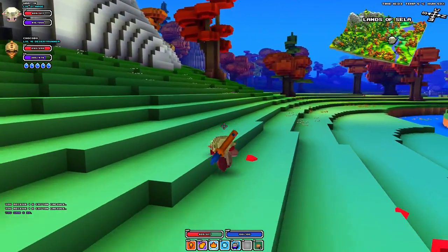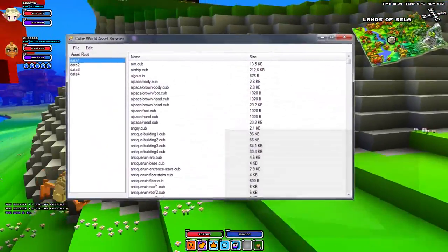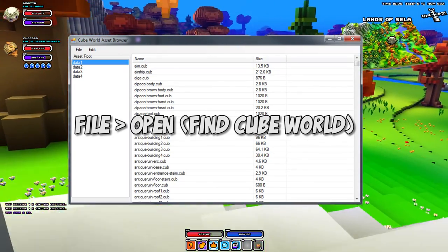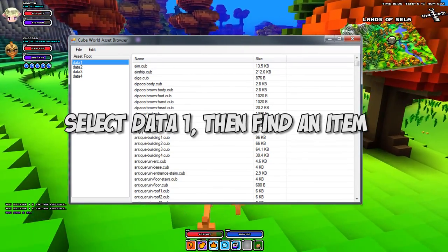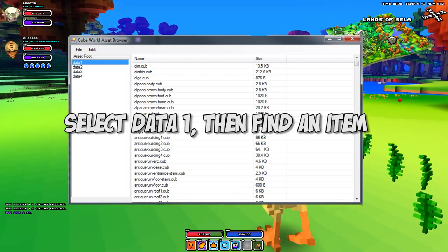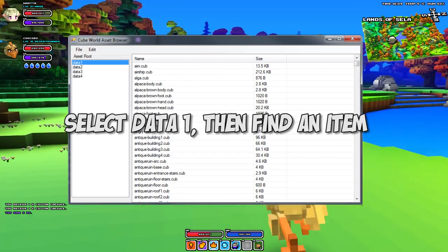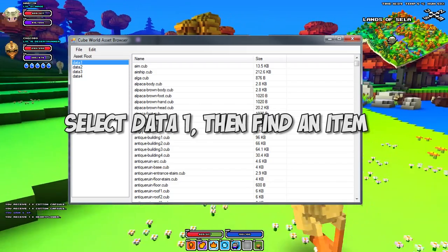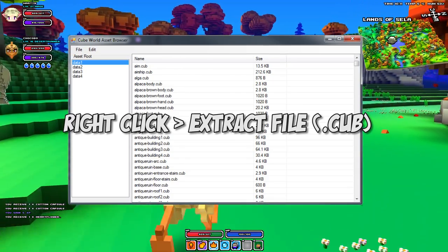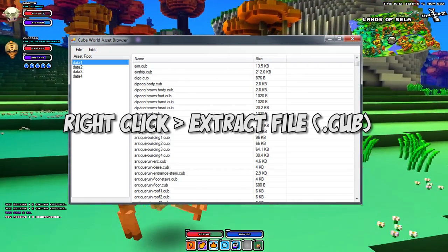Download the two links that are in the description — you're going to have an asset browser and also the Cube World editor. What you want to do is fire up the asset browser and simply find your Cube World folder within Program Files or wherever you decided to put it. You'll be presented with a couple of database files. Choose the first one and you'll have a huge list of file names that you want to alter — that could be anything from dwarf head M1, which stands for male one, dwarf body, the plain runner, desert runner, a wand, or an iron sword. Absolutely anything like that. Choose which one you want, right-click it, click extract, and save it into the same folder. I extracted both programs into the same folder — they both run independently with no need for installation.